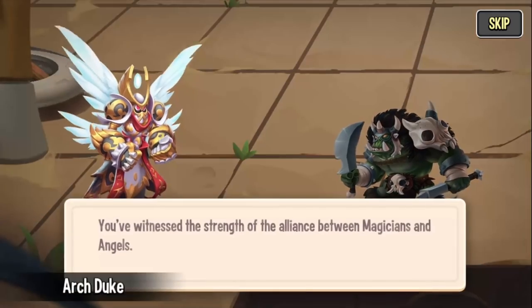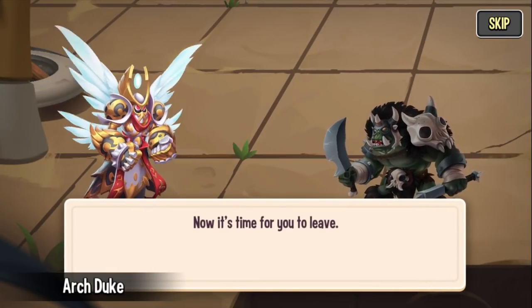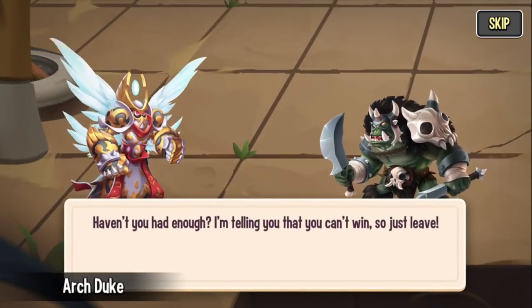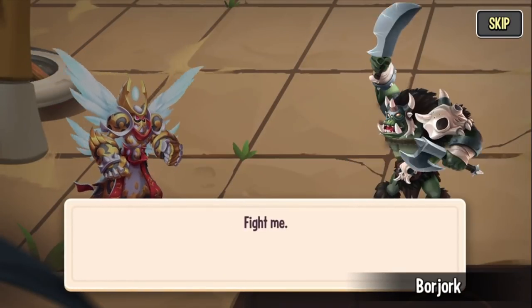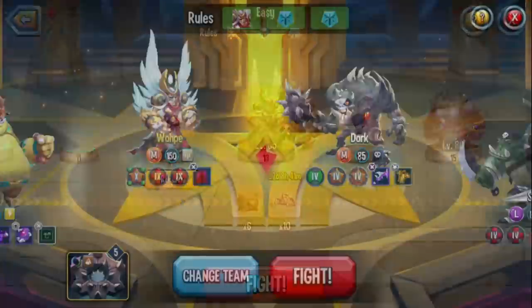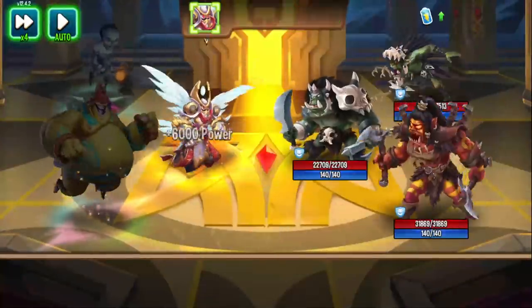You are strong. You've witnessed the strength of the alliance between magicians and angels. Now it's time for you to leave. Fight me. Have you had enough? I'm telling you that you can't win, so just leave. Barjok — you are going to get decimated. You and your brother. That monster on the bottom was a team race monster.